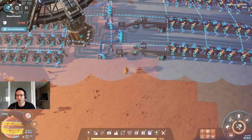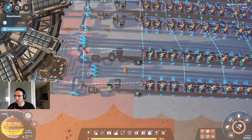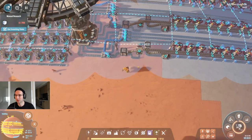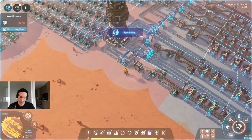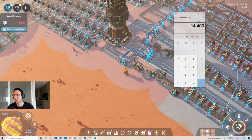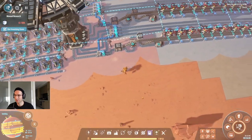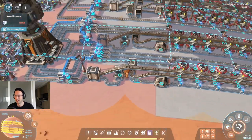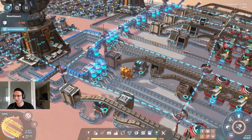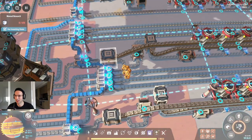Hello and welcome to this guide. We're going to be looking at how to put together the foundations production line, aiming to produce 7,200 times two — about 14,400 foundations per minute. This is going to make use of recent additions to the game: we're using proliferation, stacking, and combining lines together.